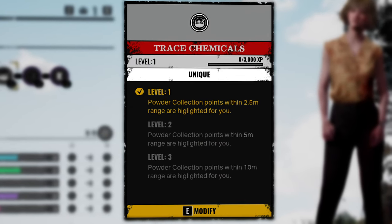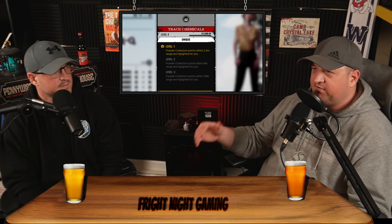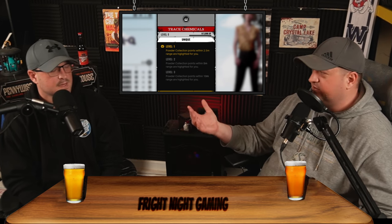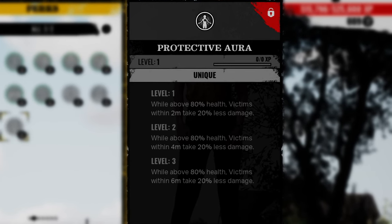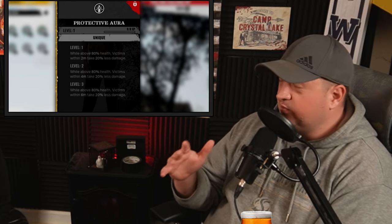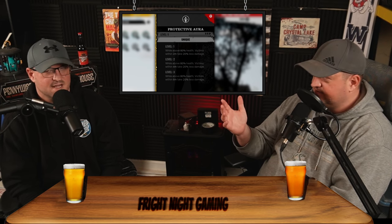Trace Chemicals: powder collection points within 10 meters are highlighted to you — an easy way to find powder. That's probably nice if you're a beginner learning the map locations. Protective Aura: when above 80% health, victims within six meters take 20% less damage. That'd be good for a running team — 20% less damage is pretty powerful. Virginia and Leland combo — that's a great pair. That's a pretty powerful perk.